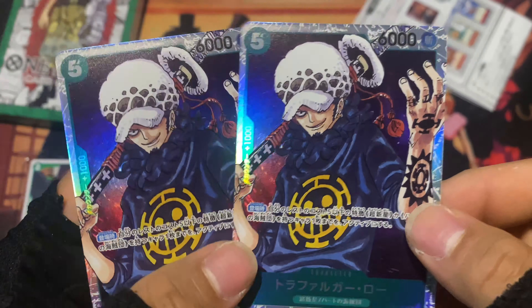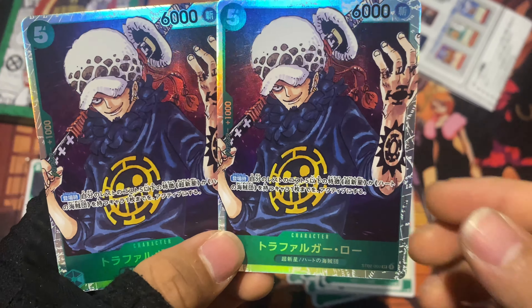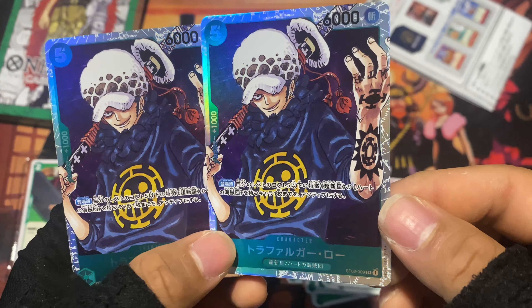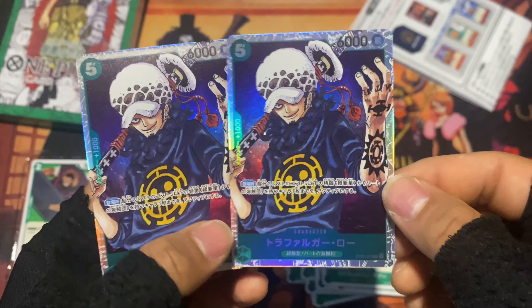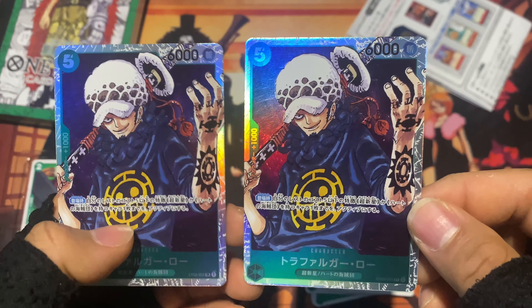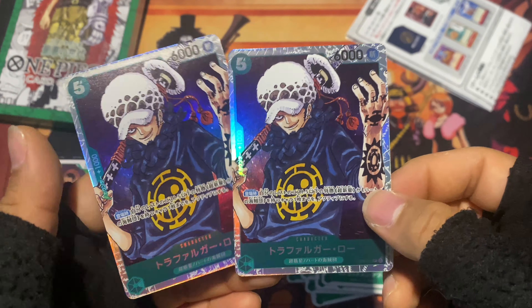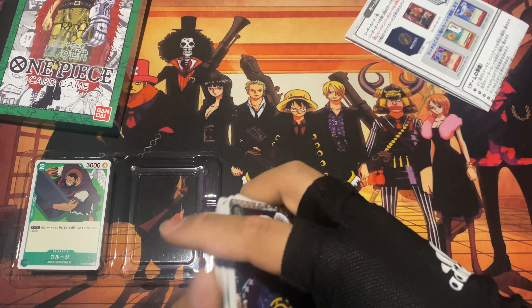Seriously, they could have at least done different artwork for each one. Why did it have to be two of the same? So there's one Law character card, and there's another Law — they're the same card. Very cool. I'm hoping Kid doesn't also have two of the same.